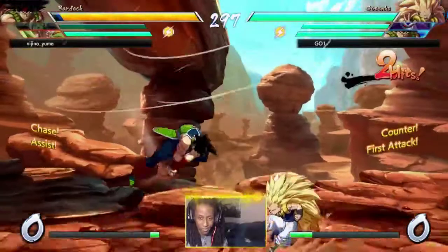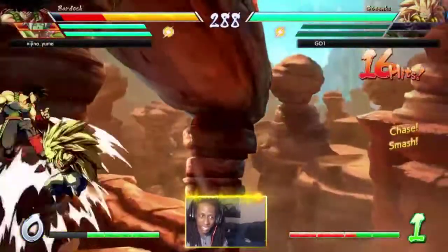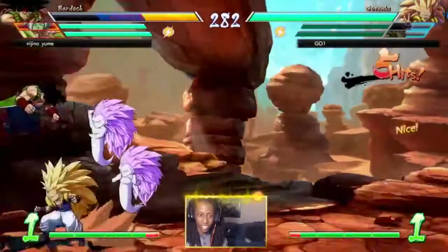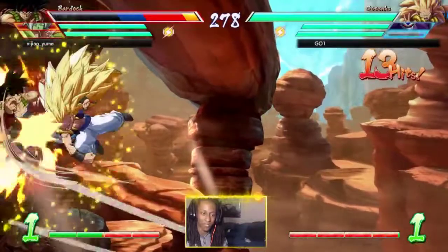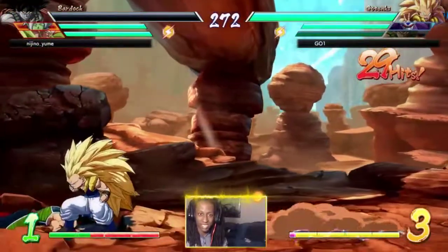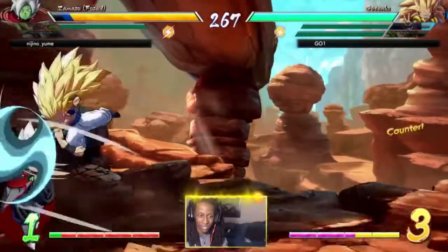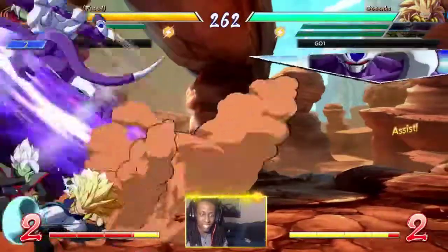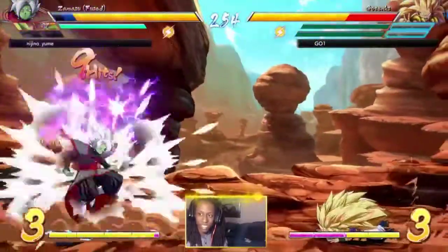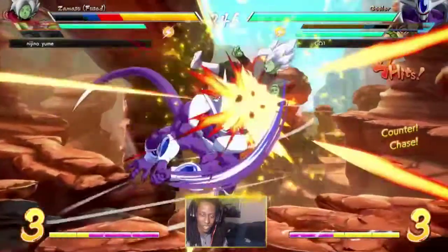The only character from Goichi's old team is Bardock. He is now using Gotenks as well. I'm not sure this is going to be the end product for all of his teams. It looks like Cooler's assist is pretty fast - he comes out at the same speed as Gohan but his DP is a couple of frames shorter, maybe four frames longer to come out, but it also stays on screen longer with a longer duration.